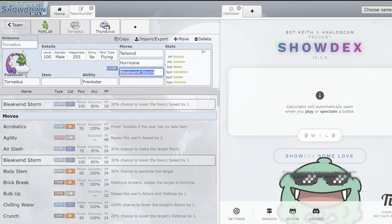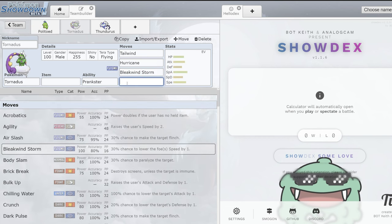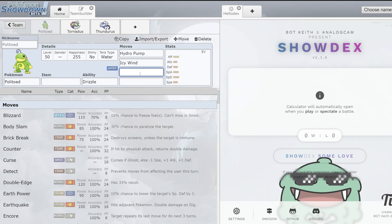Politoed has Icy Wind, which means you don't necessarily have to go for the Tailwind turn one. Say you lead these two into a core that's also a Tailwind team — they feel pressured to click their Tailwind and you can just go Icy Wind plus Bleakwind Storm. Turn two you go Protect plus Icy Wind. All of a sudden they've got their Tailwind up but they're minus too. You get your own Tailwind up and then your Politoed is the fastest thing on the board. Encore on Tailwind teams is sick as well — if you can lock them into spamming Protect so they can't snipe your sweeper just before Tailwind ends, it's really fun.